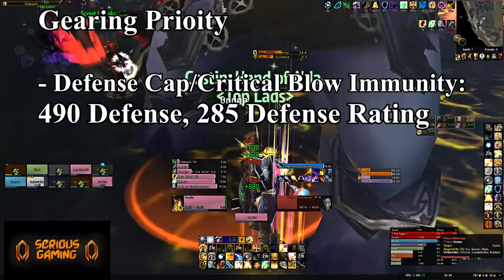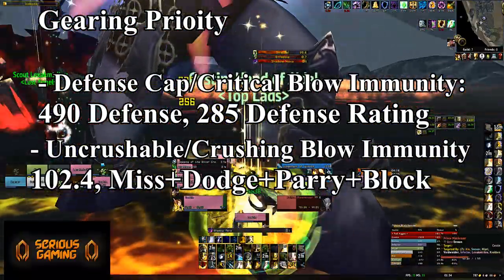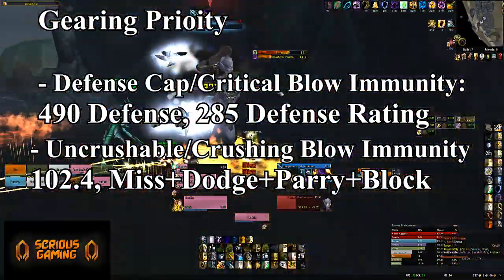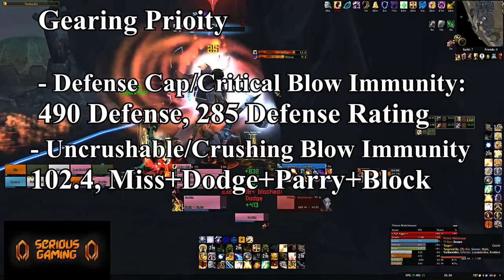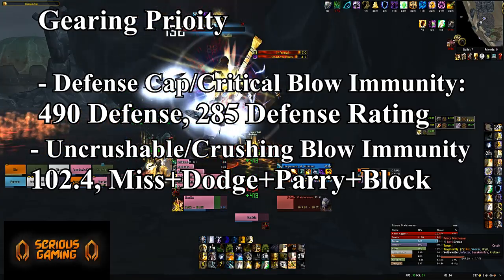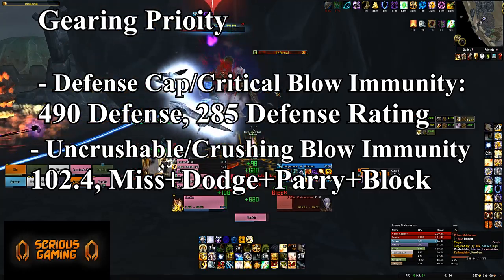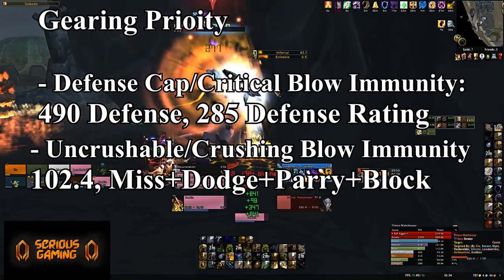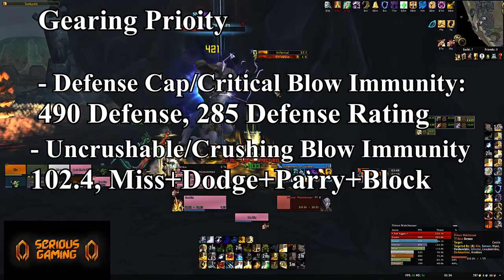The second priority — and this is one that's actually difficult — is to become uncrushable. Bosses have crushing blows in Burning Crusade, and they will do a lot of extra damage. This is actually an issue Druids have: although they have a lot of armor and a lot of HP, they can't get immune to crushing blows, so they'll end up taking significant damage. Paladins can get uncrushable, but they require a lot of gear and the correct gear choices. For Warriors, Shield Block gives a significant amount of block chance, so it's not really an issue for them.